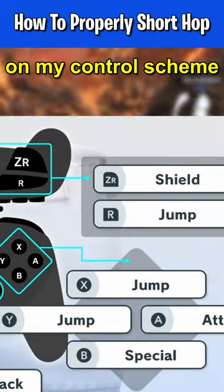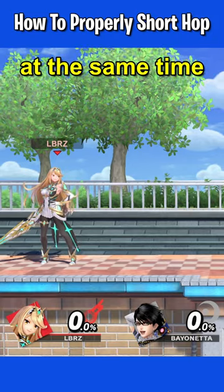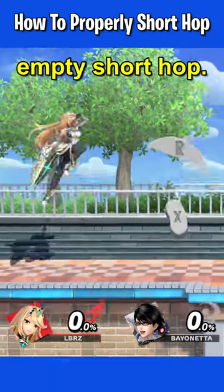As you can see on my control scheme, I have R, X, and Y set as jump. If I press R and X at the same time, I will perform an empty short hop. I'll see you next time.